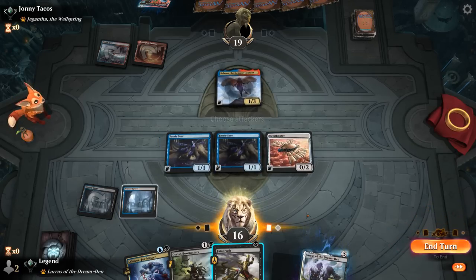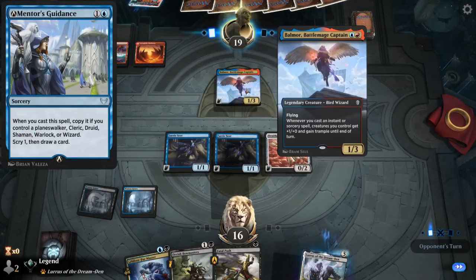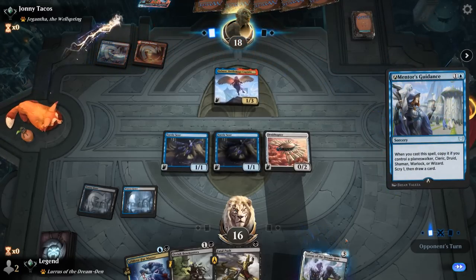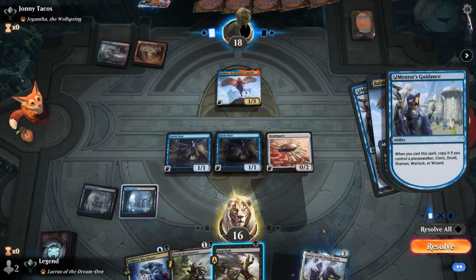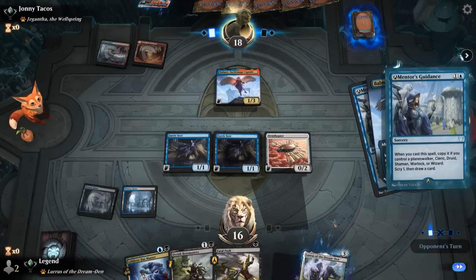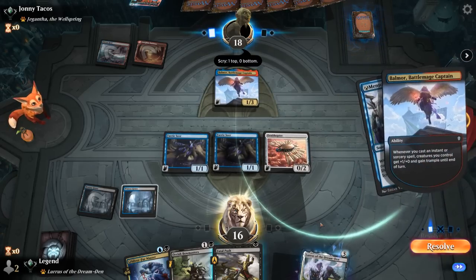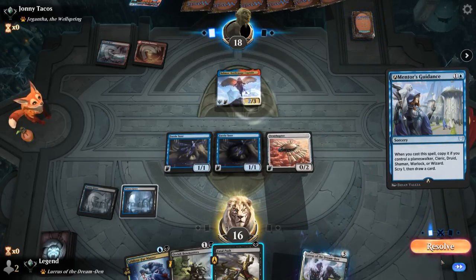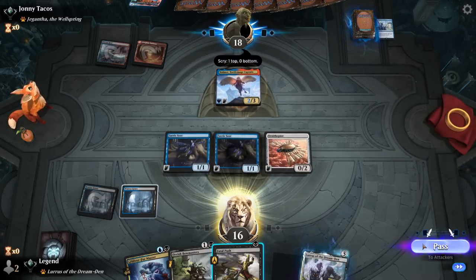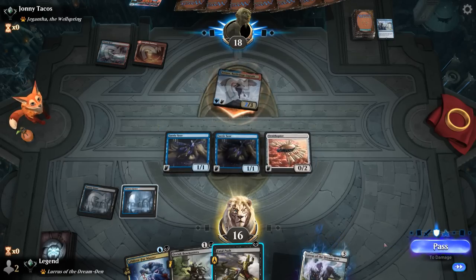The only downside is if our opponent has the 2 mana card draw that rewards them for controlling a wizard. I would rather take out Balmor first — and speak of the devil, Mentor's Guidance. I guess we let that resolve, opponent gets a copy either way. There's a bug where if you kill the creature in response they don't get to cast both copies, but that's not how it's supposed to work. Now I don't need to Fatal Push and we can Ninjutsu.